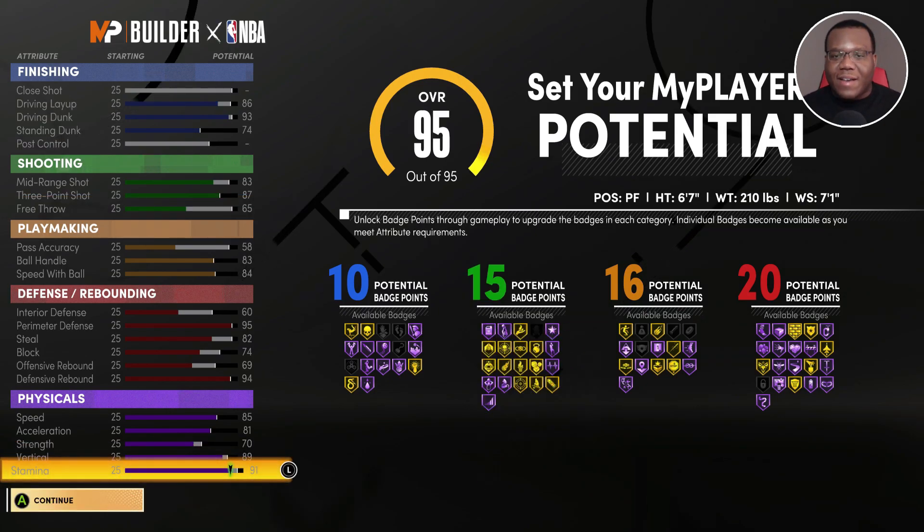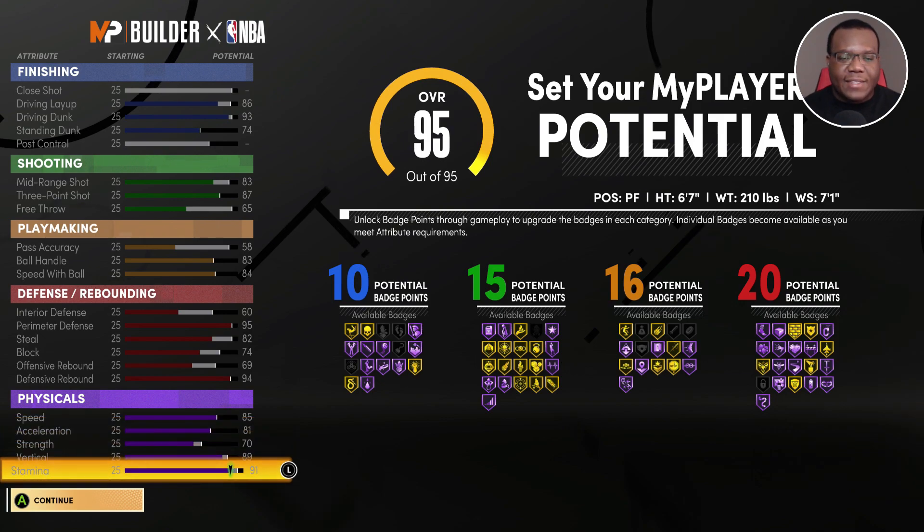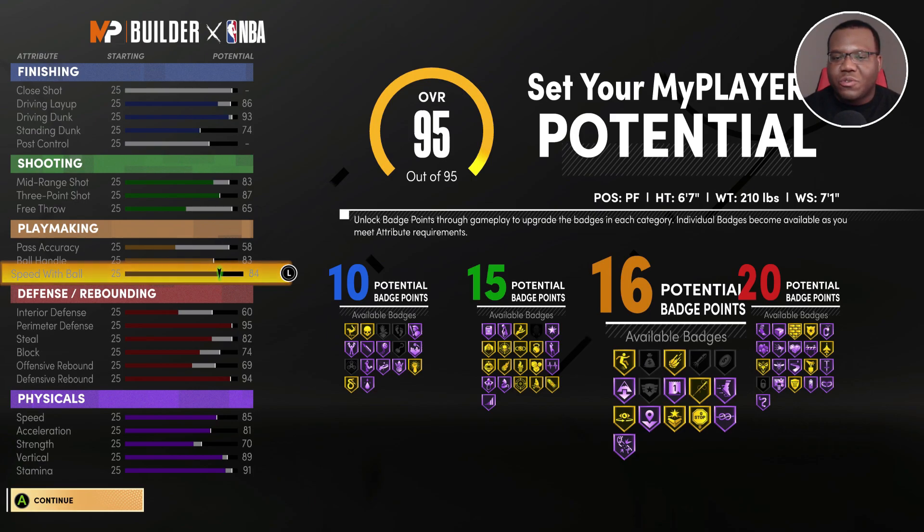This Paul George build is strong all the way around — it can defend inside, it's a strong perimeter defender, has a respectable steal, unlocks Intimidator, has a three-point shot, contact dunks, and a great layup. You can tell me if you'd make it better — some people might eliminate steal. With 15 shooting badges you don't need above that; you can run a lot of those badges on silver with such a high three-point rating. I think this is balanced across the board.